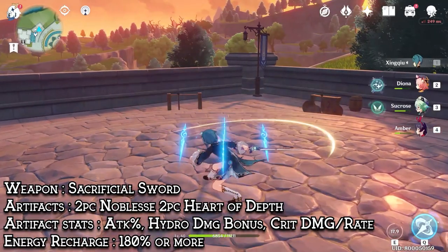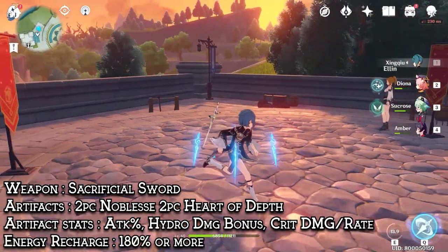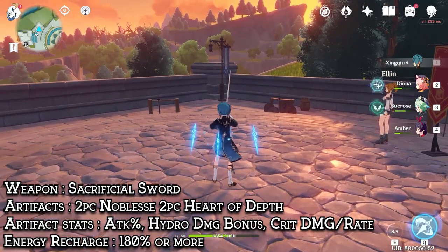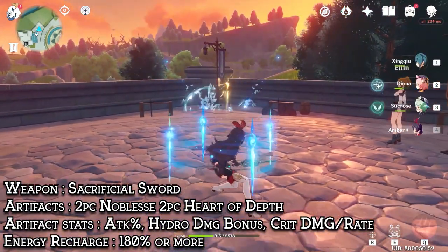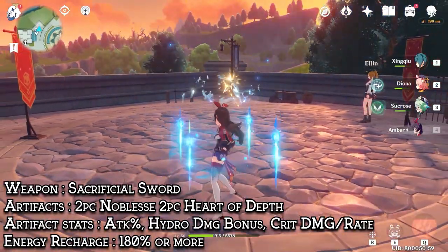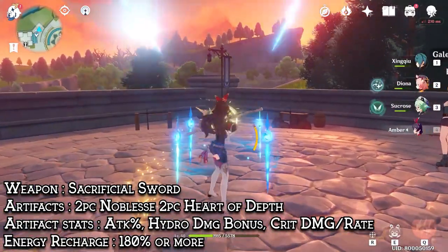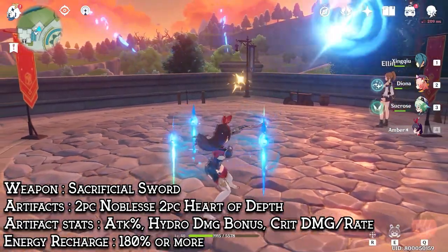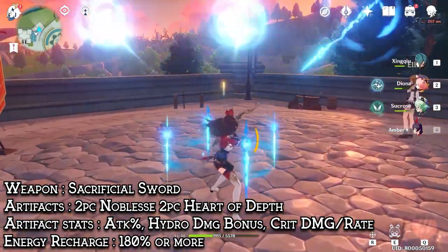Xingqiu will be using the Sacrificial Sword, with 2-piece Noblesse and 2-piece Heart of Depth, which can also be replaced with the Emblem of Severed Fate. As for his 3 controllable pieces, it should have Attack, Hydro Damage Bonus, and a Crit Circlet to complete your ratio. His energy recharge should be around 180% or well over 180% to have his burst up at most times. As for substats, you can focus on what's missing, either crit ratio or energy recharge.